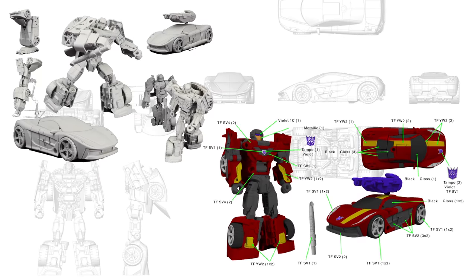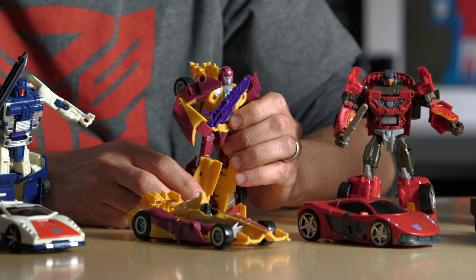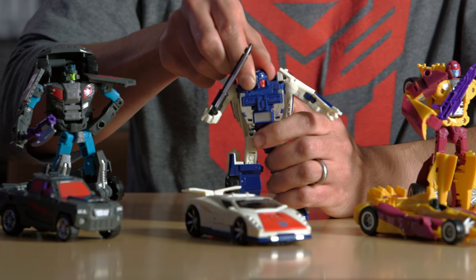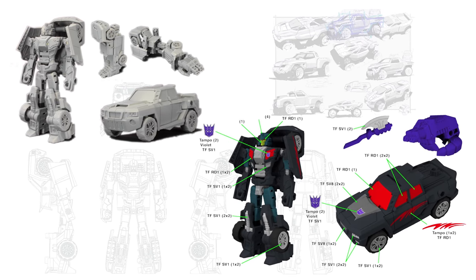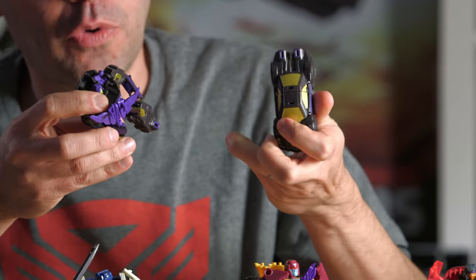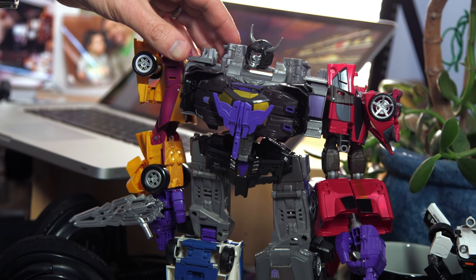First up, you've got Deluxe Dead End, a nihilist who turns into a cool red sports car. Next, you've got Deluxe Dragstrip, who converts into an awesome race car. Deluxe Breakdown is a reckless crazy driver, and he converts into a white sports car. Next, you've got Deluxe Off-Road. He converts into a gray sports truck. Last, we have Legends-class Blackjack. Formerly a Micromaster, this Decepticon now forms the chest armor for Menasor.